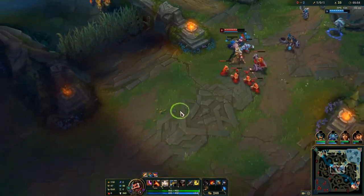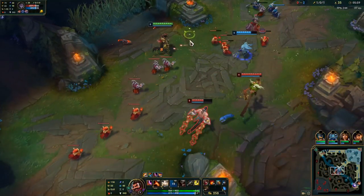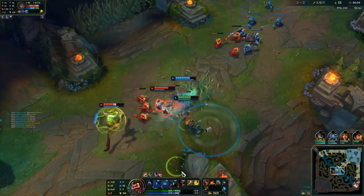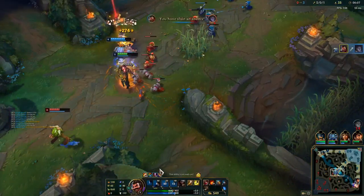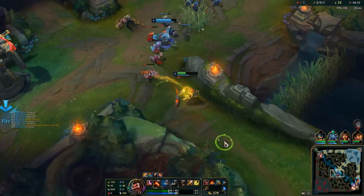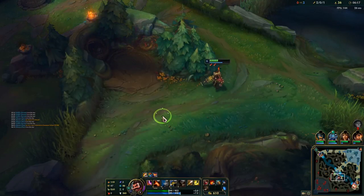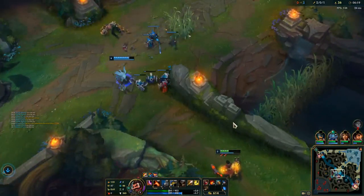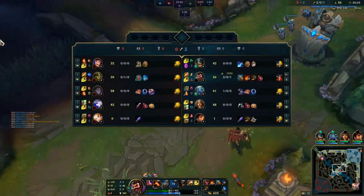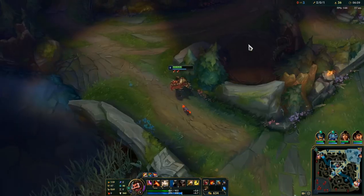I'm going to skip my camp and look for this gank because the enemy is very pushed up. After the gank, I helped push the wave and then checked his raptors — raptors are not up, so I dip back down to my raptors. Fizz is pinging something but I don't see the play he's looking for, so I'm just going to disregard those pings.